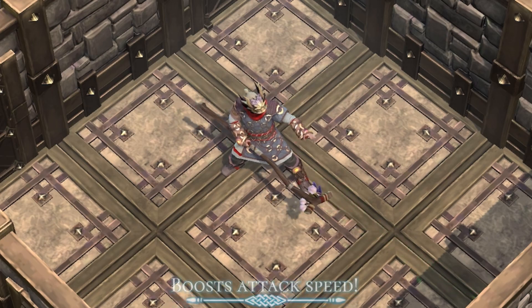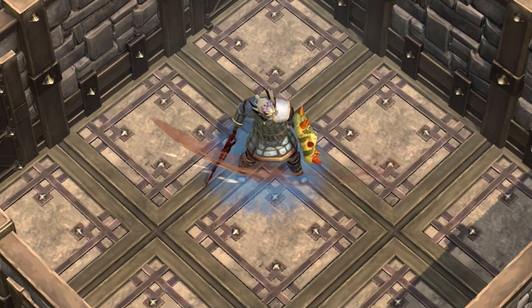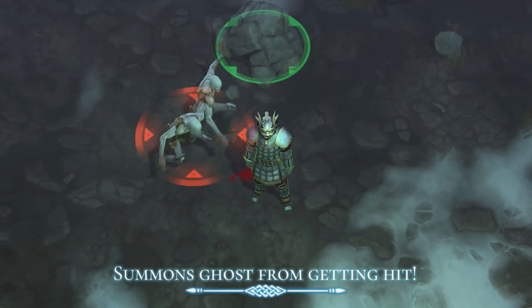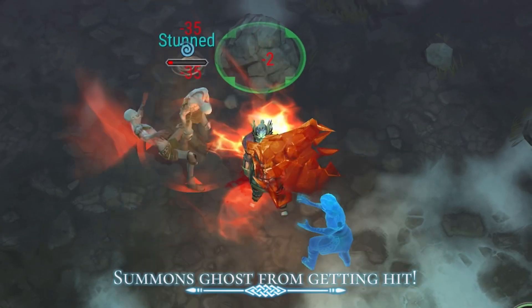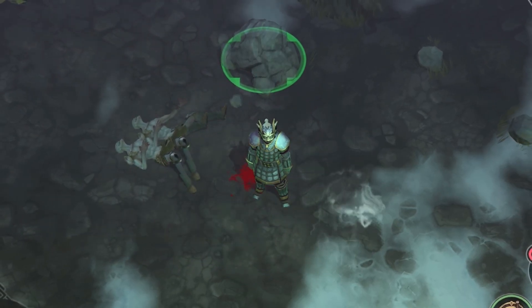What's so special about this helm? This helmet increases your attack speed by 10%, and it summons a ghost mage with a 20% chance of getting hit. The ghost will attack and cast a wave of flame and stun enemies for one second.